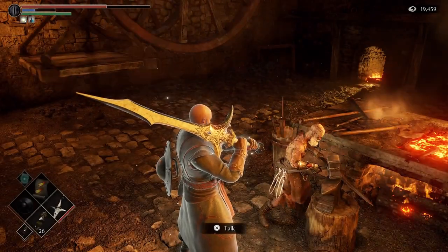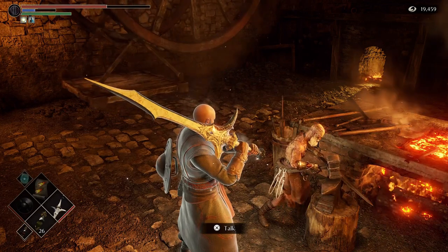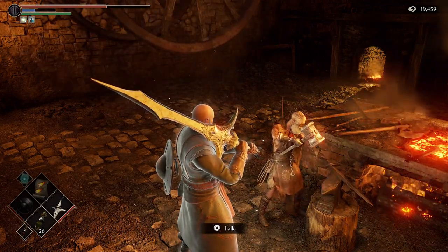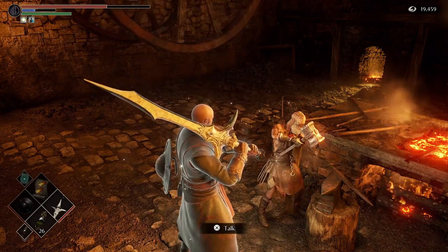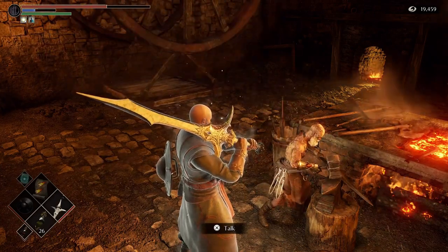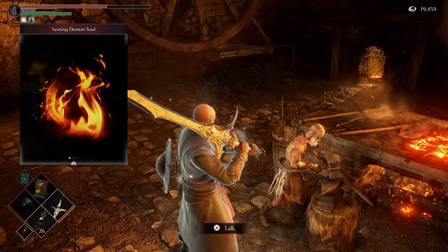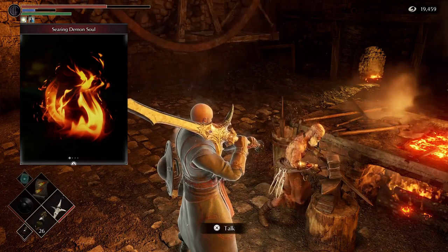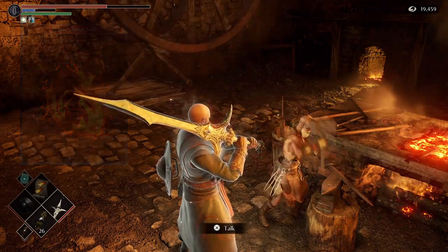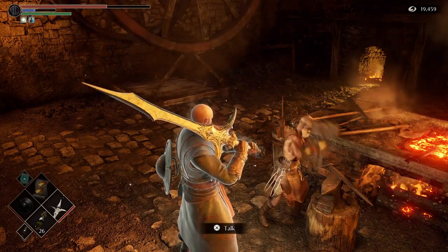In order to upgrade these weapons, we will need the help of a specific blacksmith — Blacksmith Ed. He is the one we need to see to upgrade weapons using the colorless demon souls. For this, we will need to give him the searing demon soul, which is the demon soul we get after we defeat the Flame Lurker, the boss of area 2-2, Tunnel City. Once he has this demon soul, he will start upgrading unique weapons for us.